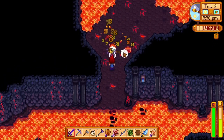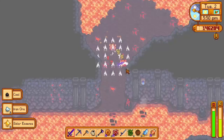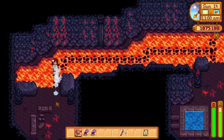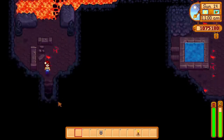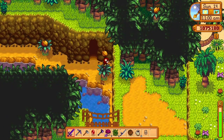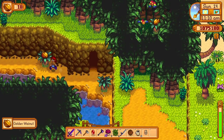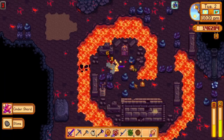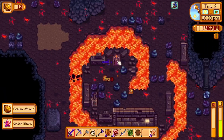There are so many golden walnuts in the volcano, so let's get started. If you go all the way to the left by making a long bridge, you will find an exit that will lead you to two golden walnuts. You should also try and fish in this water for a surprise. Let's go back into the volcano for some more golden walnuts.